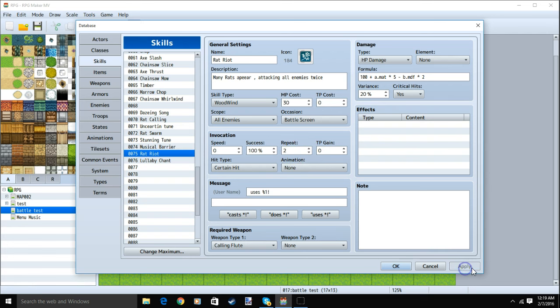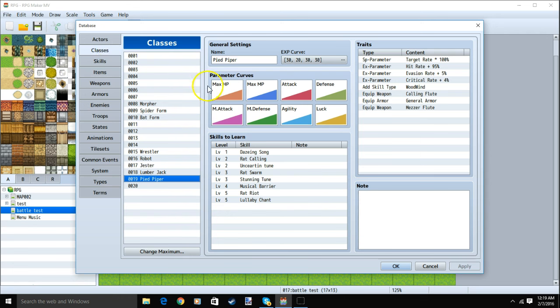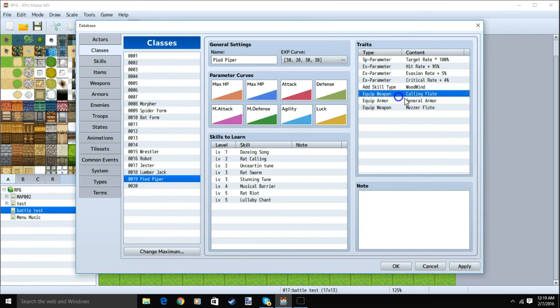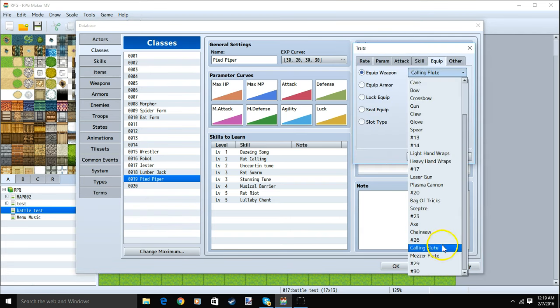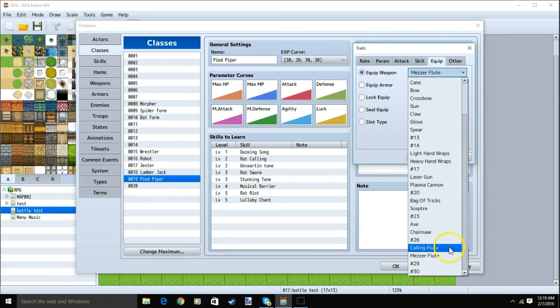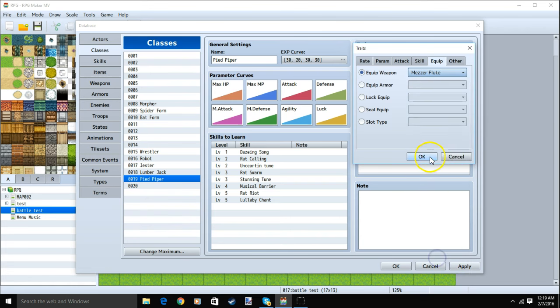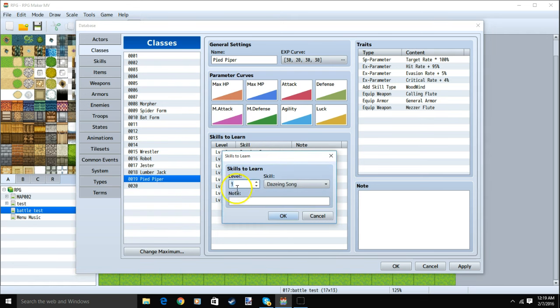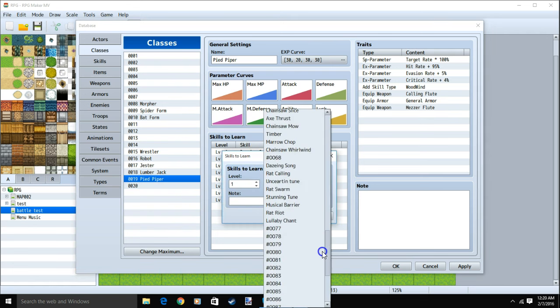Once we have all this done, we can apply, go back to our classes, right click and edit Add Skill Type, change it to Woodwind, and click OK. Right click and edit Equip Weapon, change it to Calling Flute, and click OK. Then double click a new row, Equip Weapon, and change it to Measure Flute, then click OK. Once we have that, we can add all our skills at the appropriate levels by double clicking a row, choosing a level, and clicking our skill in the drop box.